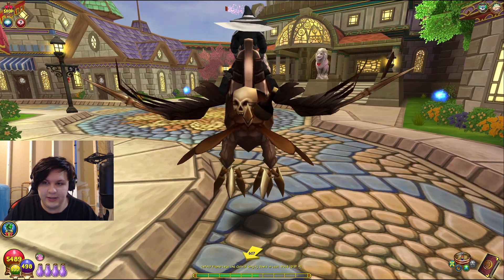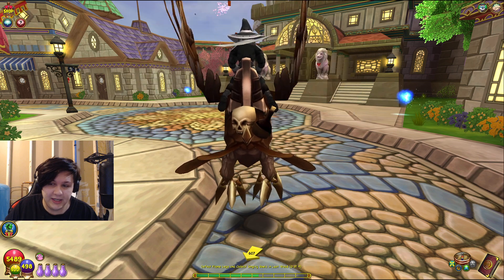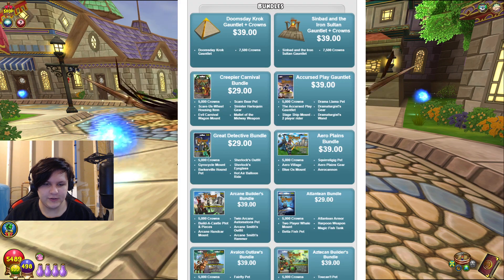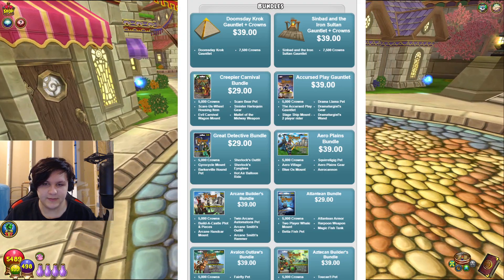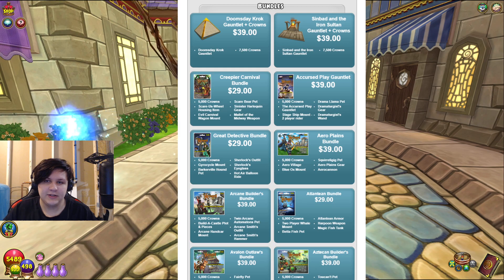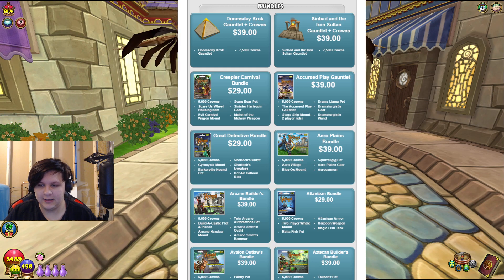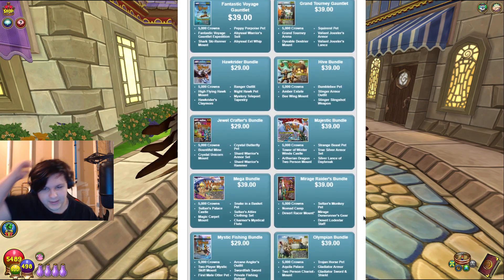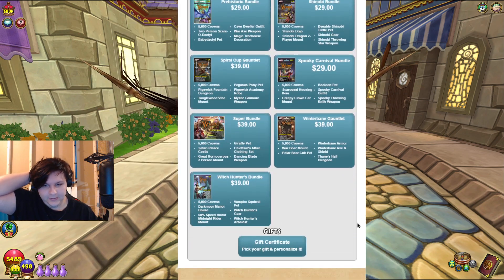Let me pull up the website. I just want to make sure I don't leak any of my info real quick. Alright, this should be completely fine — I just wanted to make sure I didn't leak my username or anything. As you can see, all the bundles are here. If I scroll down, literally all of them are here from the beginning of time.